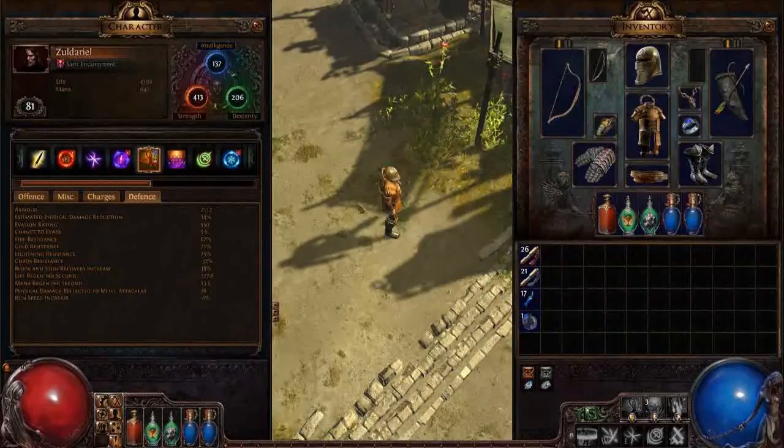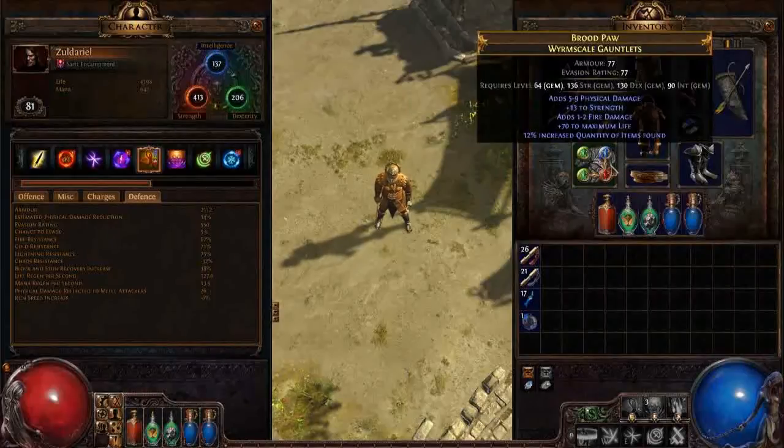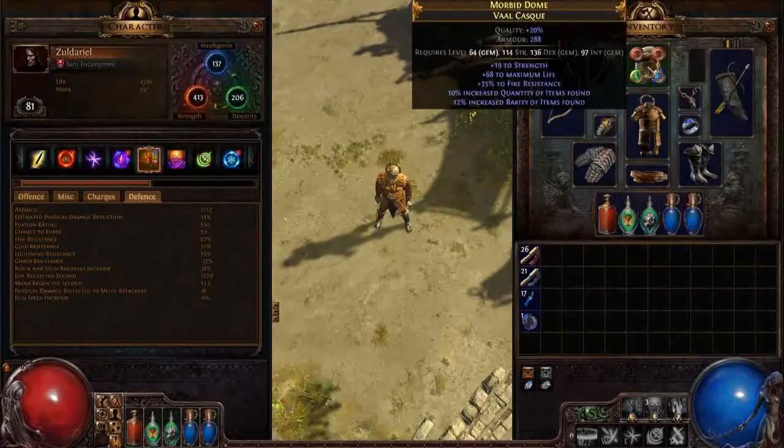Once you have enough life, enough resistances, survivability, armor and so on — and if you are playing a chaos inoculation character, focus on energy shield instead of life first, then resistances. If you have enough survivability in terms of life or energy shield, armor and resistances, then you can start focusing on damage. And once you have enough damage, you can focus on things like item quantity and item rarity. This helmet over here has double quantity and rarity, and that way you get more items, farm faster and more efficiently, and can upgrade your character more effectively.